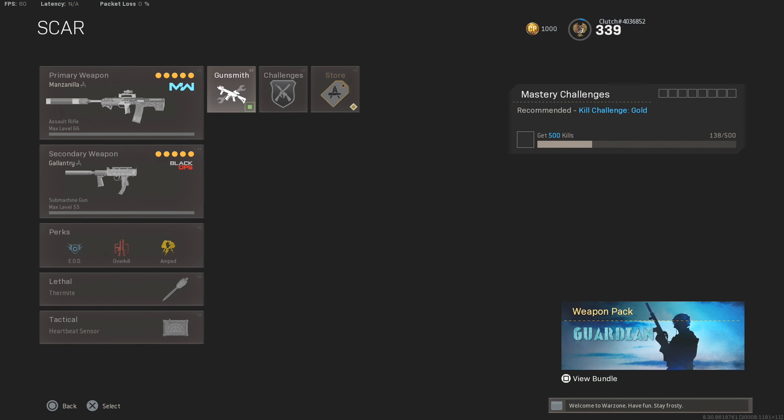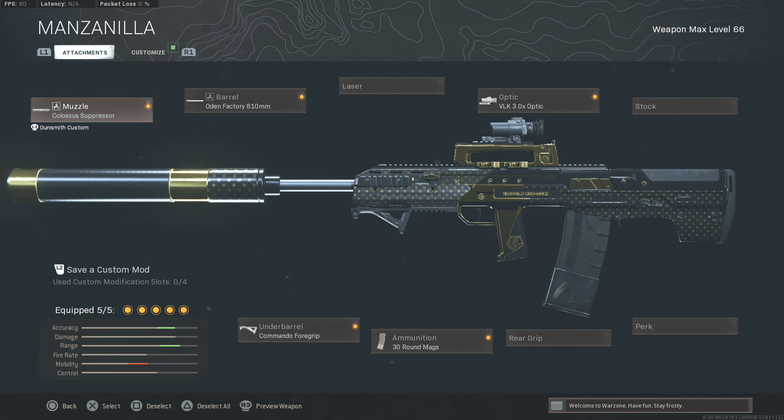What's going on guys, welcome back to the channel. Today's video we are back on Warzone. We're going to be taking the Odin assault rifle from Modern Warfare — haven't used this thing in a very, very long time, so we're going to be taking it back and running this gun in Warzone.